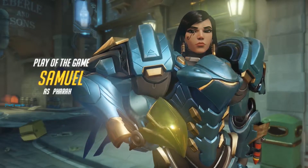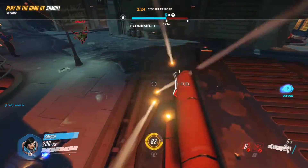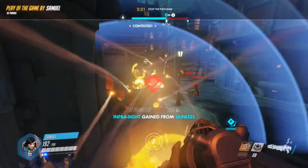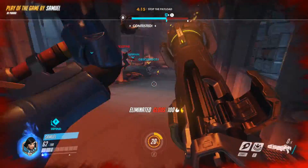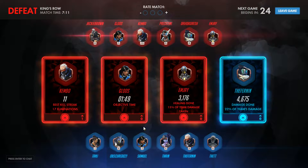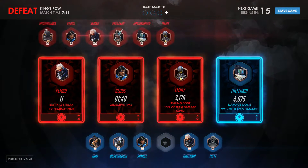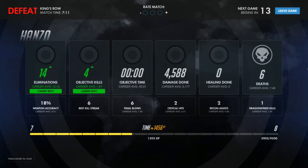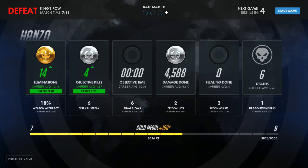Samuel as Pharah managed to do pretty well there. That rocket ultimate is amazing — triple kill, nice, very nice. We didn't get ourselves on the board. I thought we did pretty well at the start, but yeah, we all kind of fell apart at the end. Pharah did pretty well on that. So there we go — hope you guys enjoyed that, a little bit more Overwatch for you. Thanks for watching. Do feel free to leave a like, leave a comment, and subscribe if you enjoyed that. Hopefully I'll see you later for the next one. Bye!